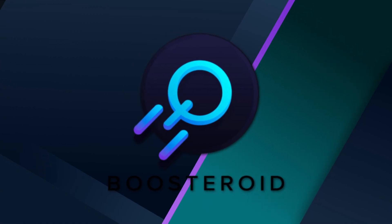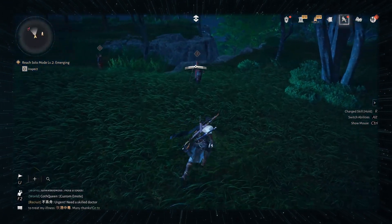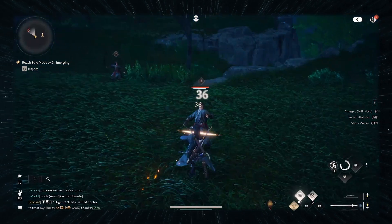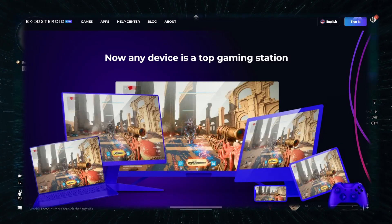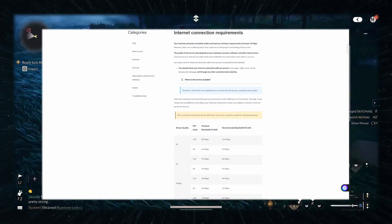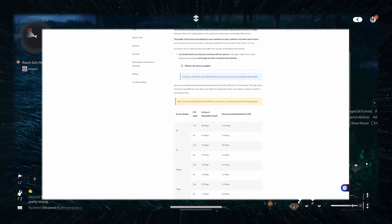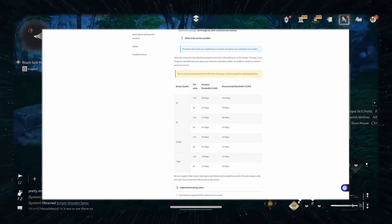The first method you can use is Boosteroid, the cheapest cloud gaming service that's actually any good. Note that Boosteroid currently supports only the Steam version of Where Wins Meet. The main draw of cloud gaming is that your machine doesn't matter, so long as you can supply it with around 40 megabits of stable internet. And if you've got a faster connection, you can crank up everything to max even in 4K, and you should be more than fine.